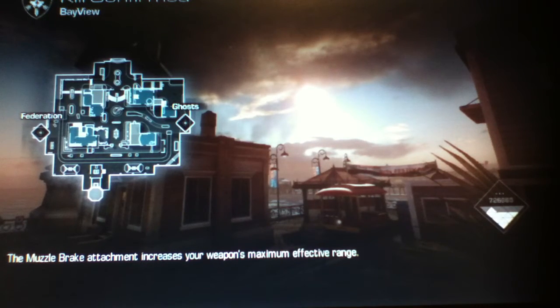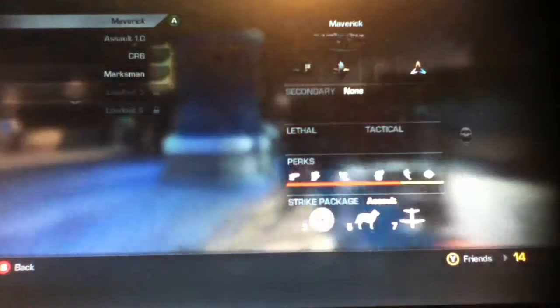On Bayview. Bayview is a map which has this tram — you can see it just there — and the tram just goes around the map. You can put sentry guns on it. In the trailer for this DLC it did look awesome, but let's hope it's all it's cracked up to be.